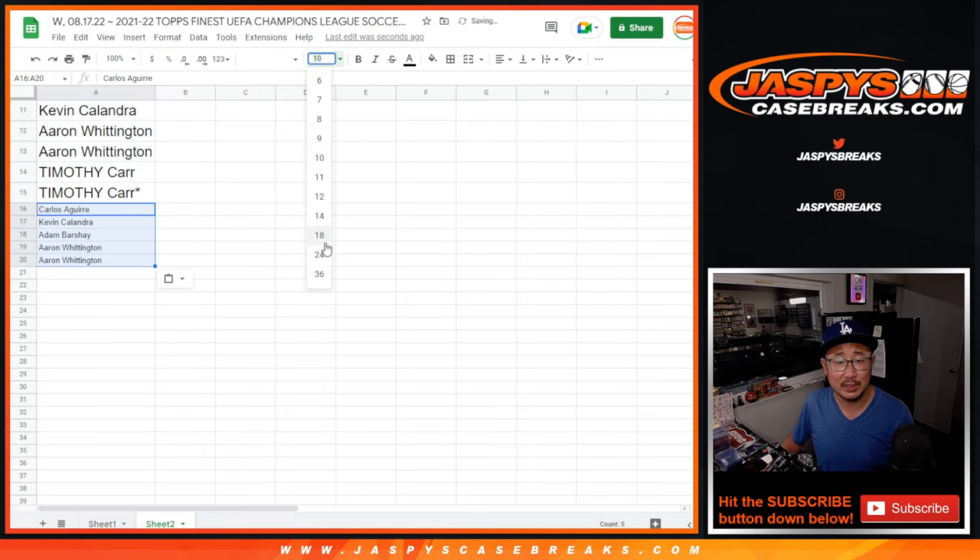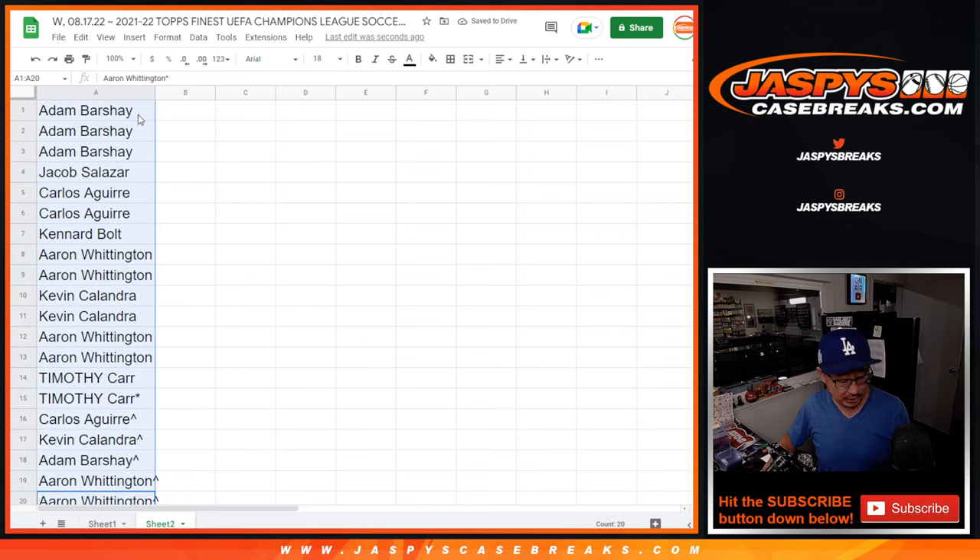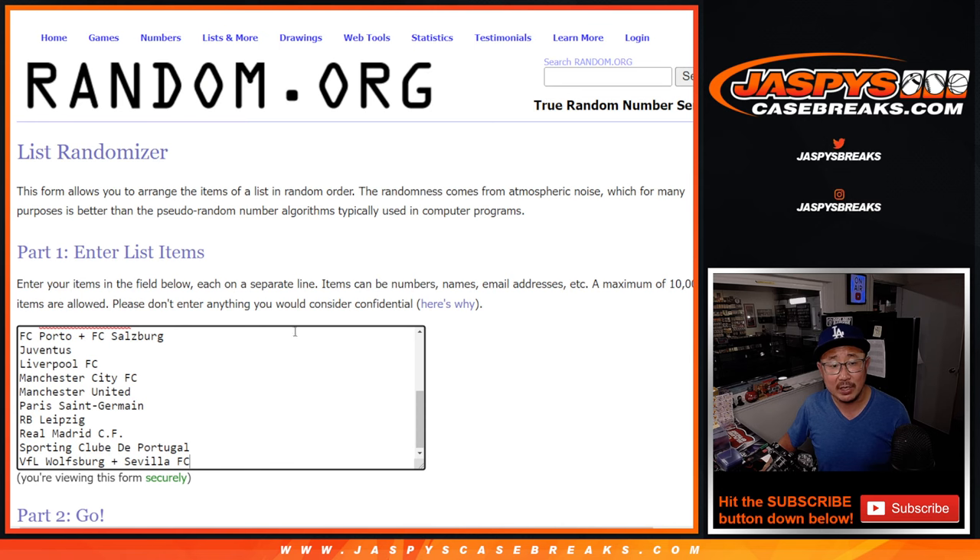Little buy-one-get-one scenario here, that's always nice. Put a little rooftop next to your name so you know that you won that spot — you can differentiate it from your full spots. Now let's assign you a team. There are all the teams right there, plus some combos.